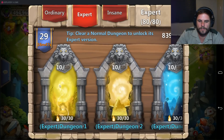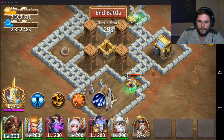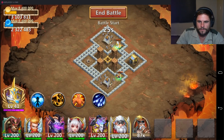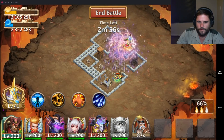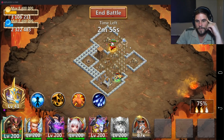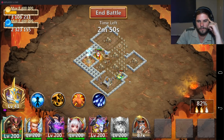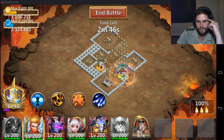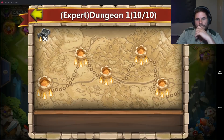Let's see what this guy can do in expert dungeon 1. This should be a bit of an issue with that angel over there. That's weak, that's weak seriously — do I have to send Minnow in? I think I have to. Luckily Minnow came in to clear the base.